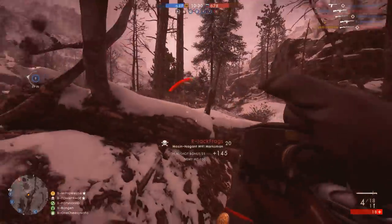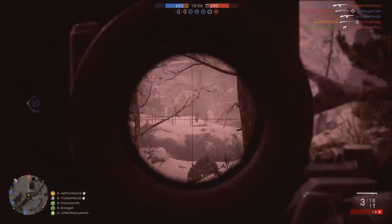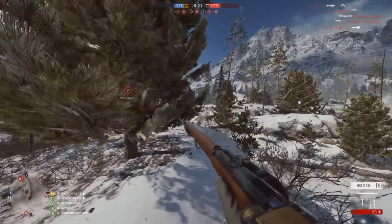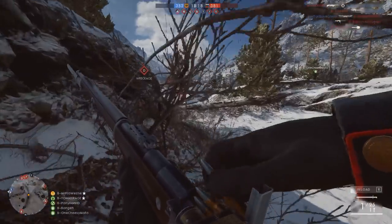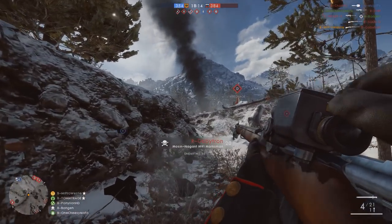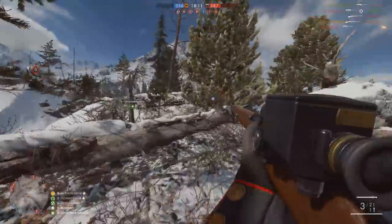One thing I noticed with the Nagant: when you reload with bullets still left in the internal magazine, the soldier will reload it with a stripper clip, but it will only push so many in and then flick the rest of the bullets up and away from the gun. So it's not a single bullet reload each time — you still reload with a stripper clip, but a certain amount of bullets will get flicked away. Props to the animation team at DICE for creating something really cool there.